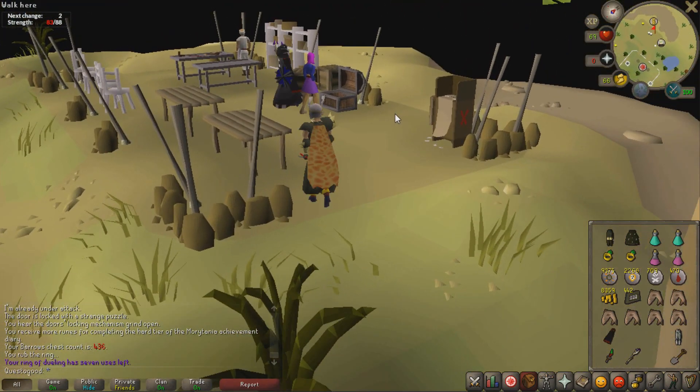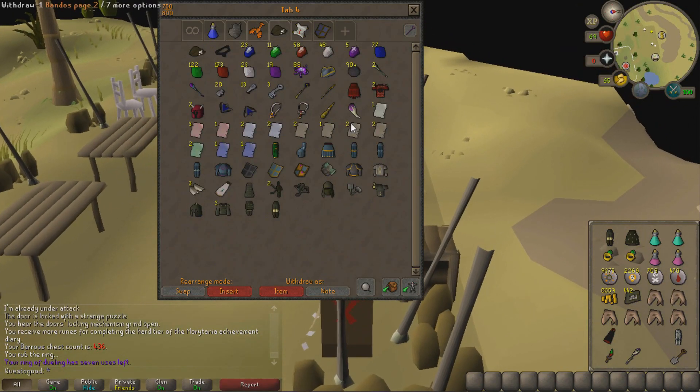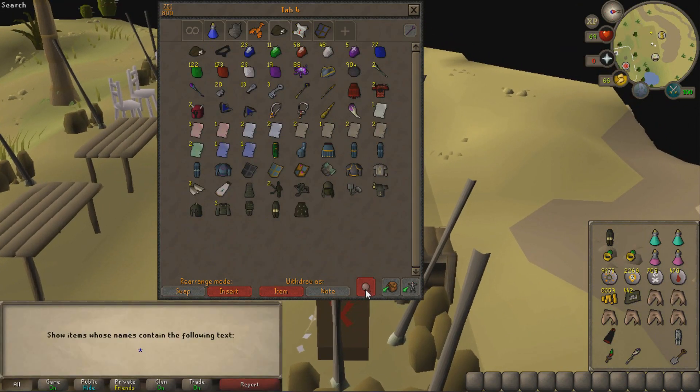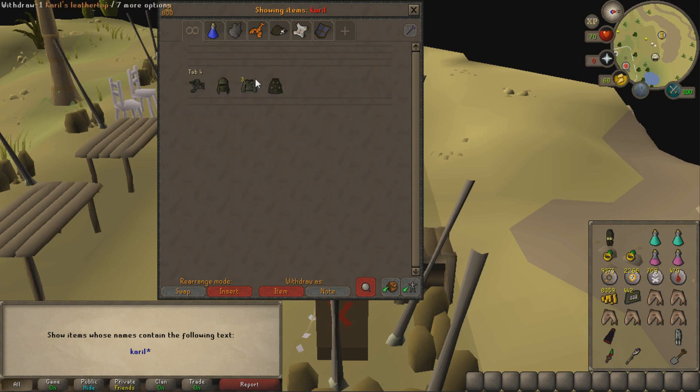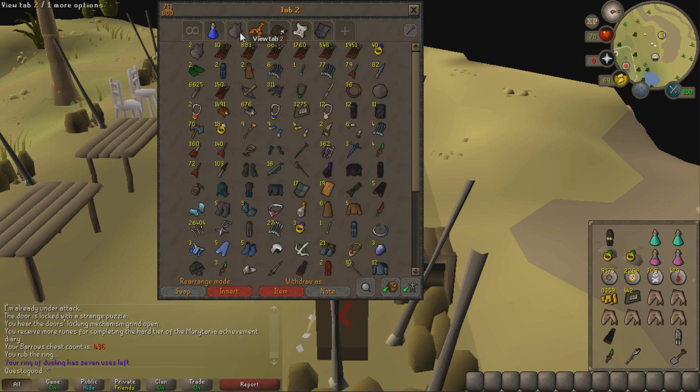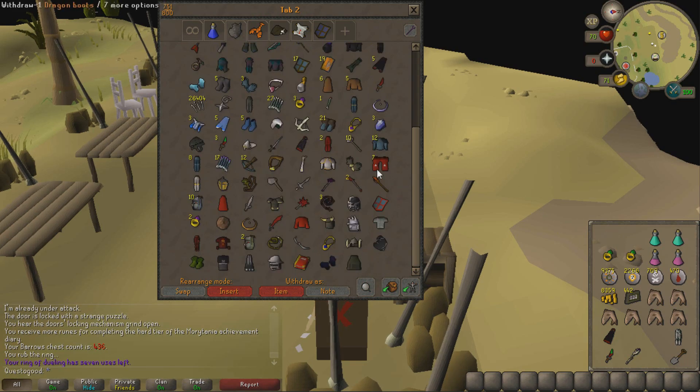We just completed Karil's — three leather tops! I know I can use it for something, I just can't think of it off the top of my head. Another Dharok's plate legs — screw it, man. It puts me no closer to completing the Verac set, but hey, I'll take it.